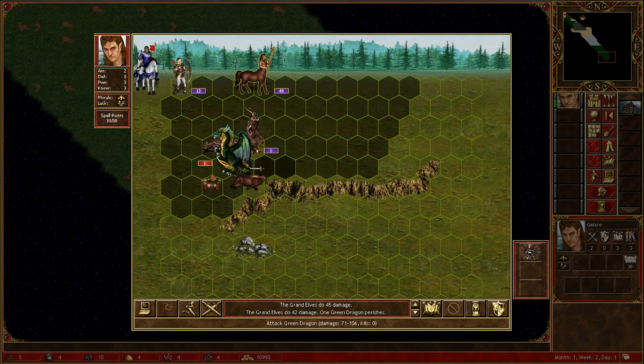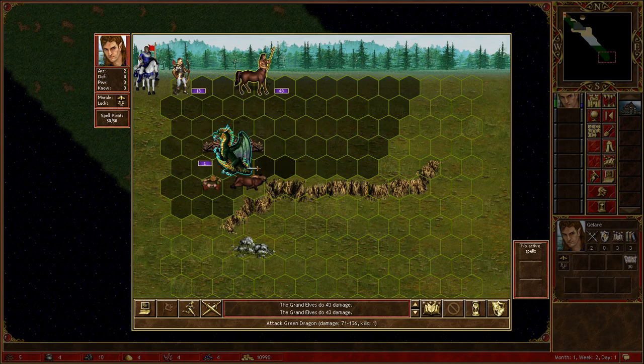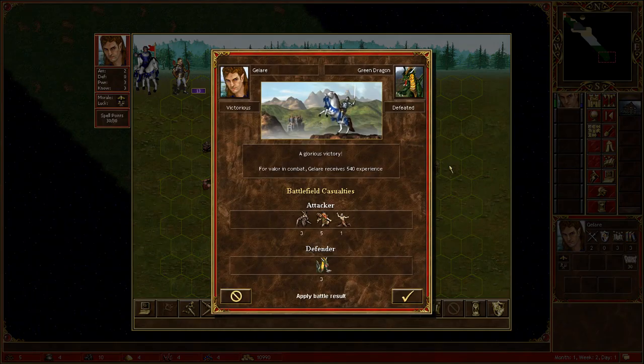You do it until the last possible second, and now the dragon is damaged so badly that the full stack of centaurs kills it. So this is the third way to do it.